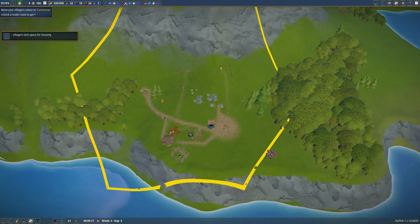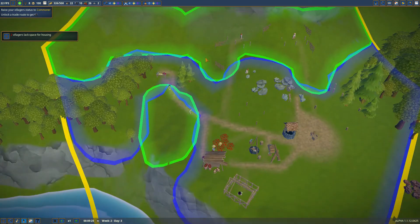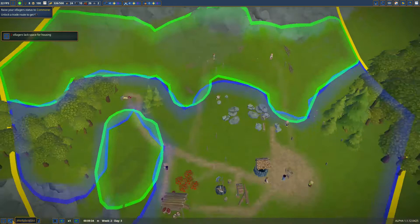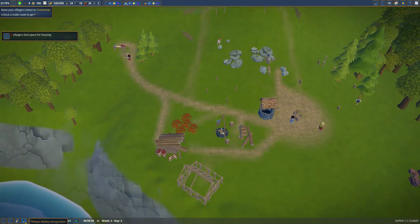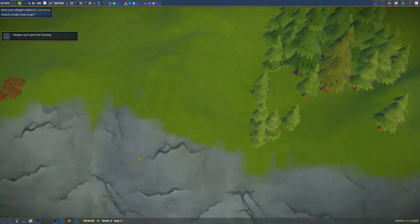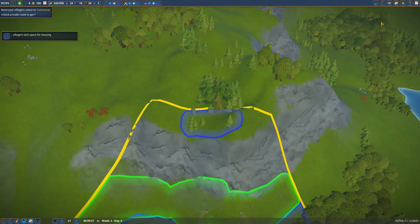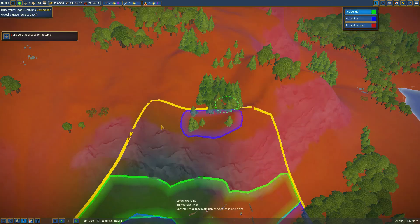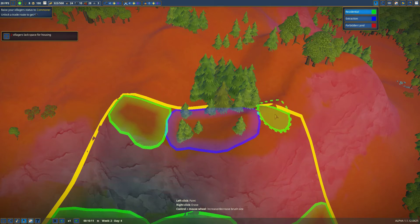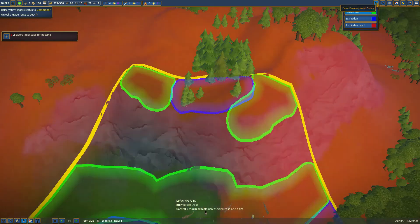Once we get rid of this house here we can actually fill out here and they might put a house around here. Let's have a look at our zoning. What we'll want to do is get rid of this area when we can and all of this can be residential. The houses in this game look great I think. I really do like to have my territorial boundaries on, so we'll also put residential either side up here as well.